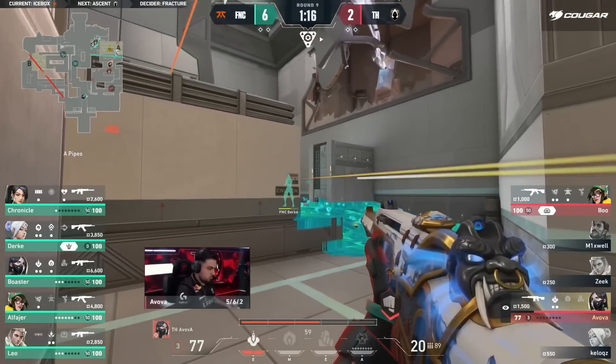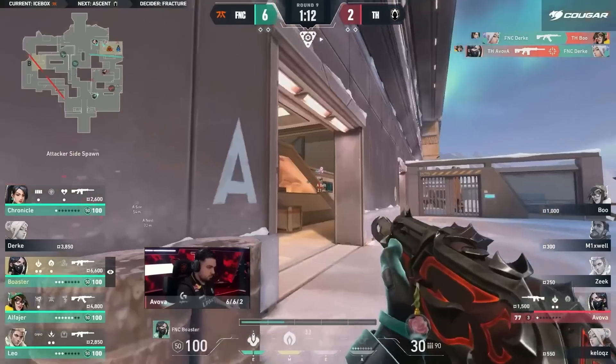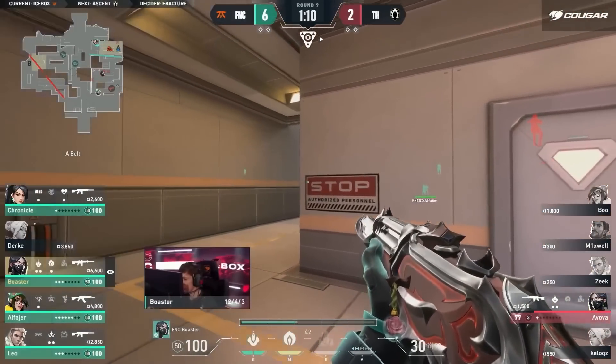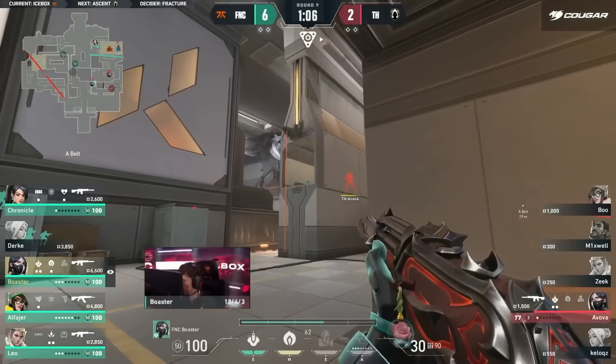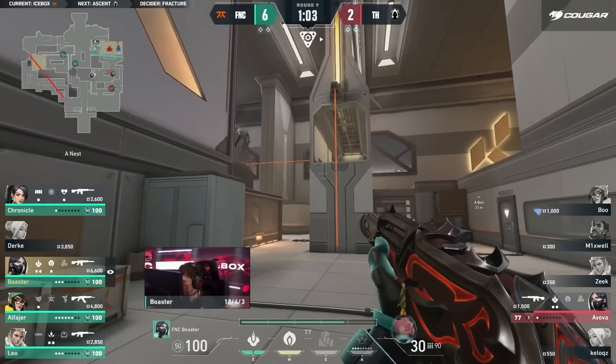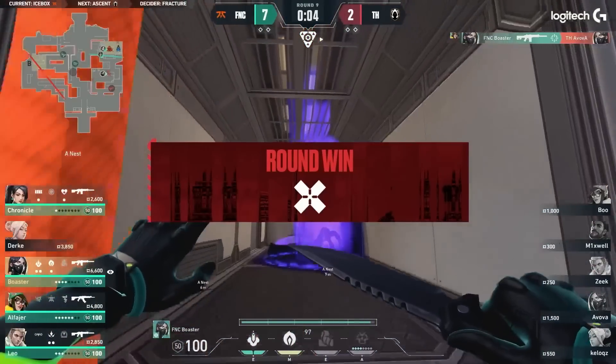Not even a chance for Voo to get his ultimate out and drop it down, because things are already falling apart. Killjoy turrets turned off now — on the flank. There's just nothing you can do. Boaster knows exactly what's up. Easy closeout. That's the round.